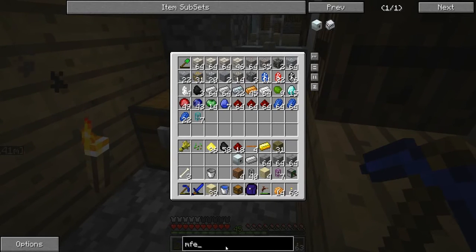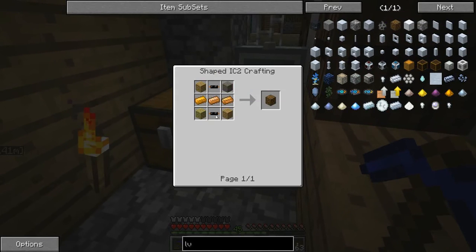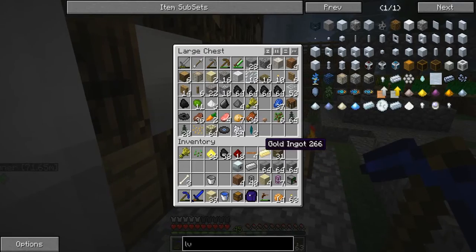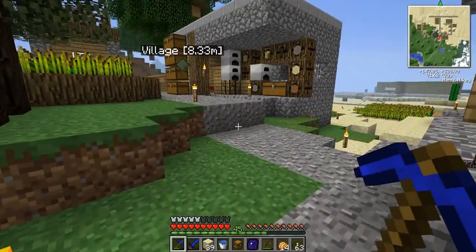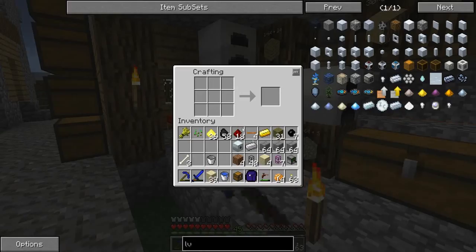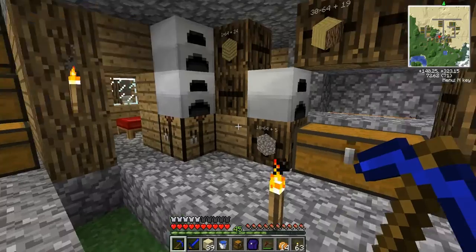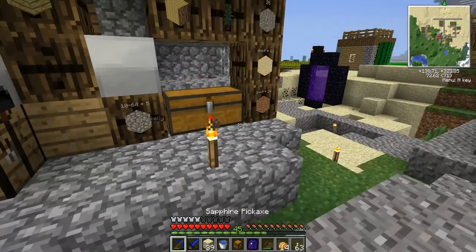Now I need to make a low voltage transformer to actually connect everything — that's three copper, two copper cables, and four wood. Copper cables are just made with two rubber. I need to make an extractor so I can get more rubber. Then three copper, four wood, and two copper cables. There we go.